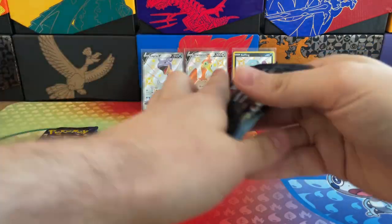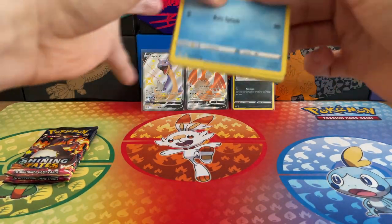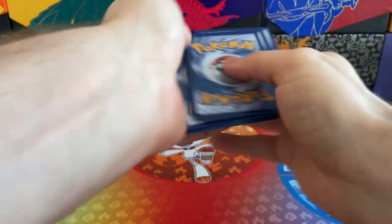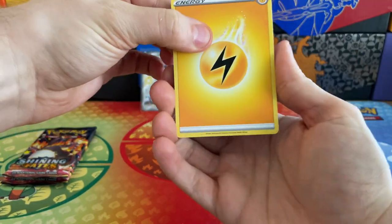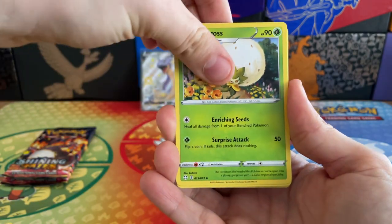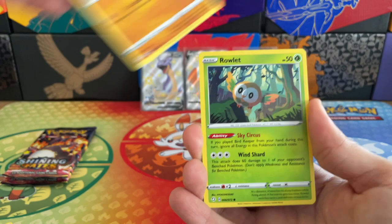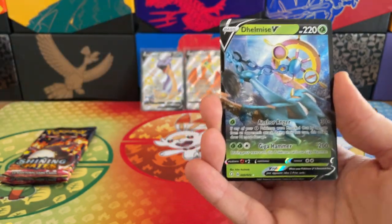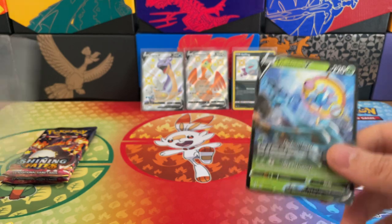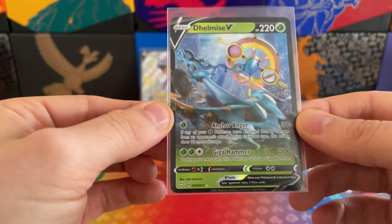That just looks beautiful, absolutely fantastic. We still have three packs to go. Let's see if we can keep this good luck going. Going for Lightning Energy — oh yes! Ball Guy, a Dartrix, an Eldegoss, Bunnelby, Shinx, Koffing, Trapinch, Rollet, a Reverse Holo Root... oh, we found a Delmise V! Look at that — we found a V card, an Ultra Rare V card as well!